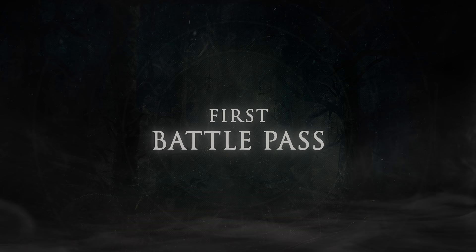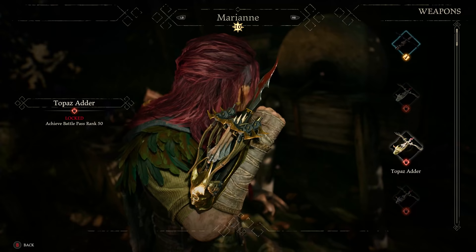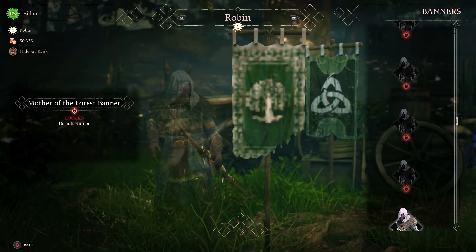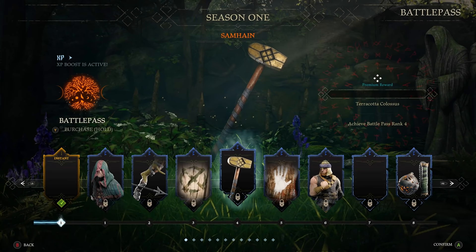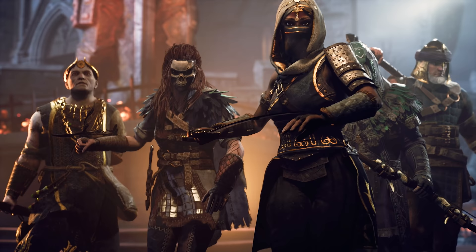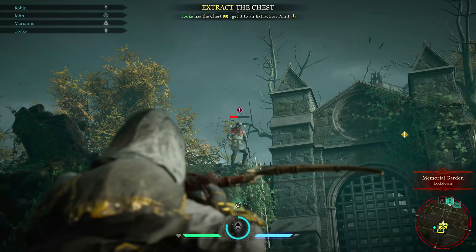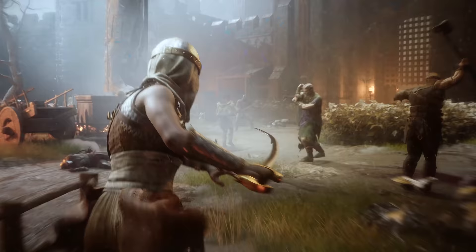Finally, in terms of paid content, Season 1 will include the new Battle Pass, which has a slew of new costumes, weapon skins, and other great rewards for players looking to make their mark on this lawless world. The Battle Pass will be available for all owners of the Year 1 edition, or can be purchased as part of the Year 1 Battle Pass Pack. We can't wait to see you take on the State once more in Hood: Outlaws & Legends.